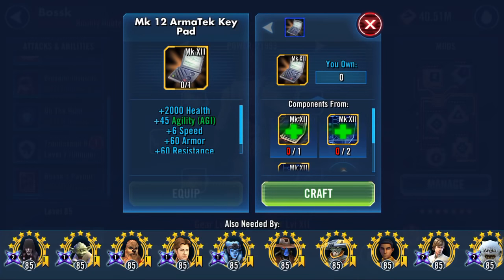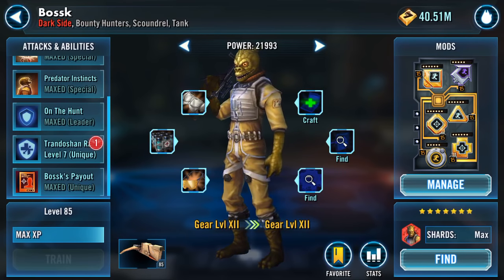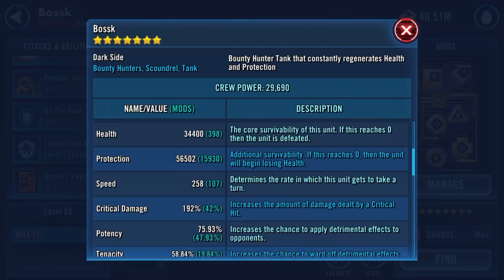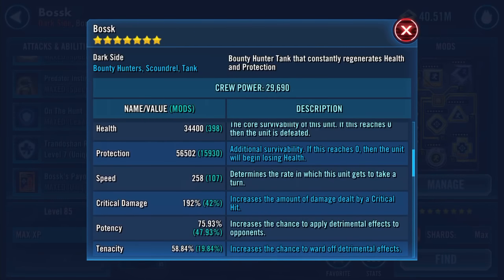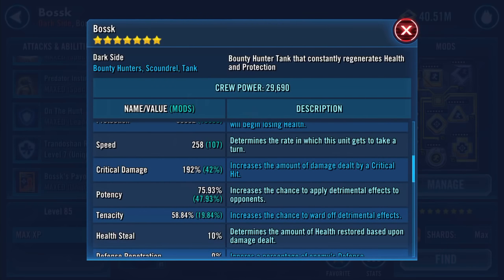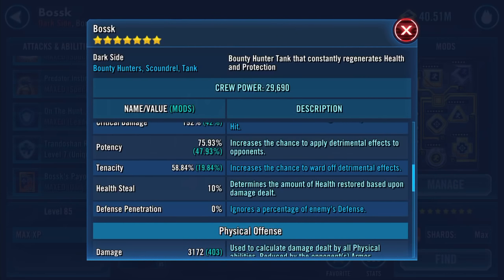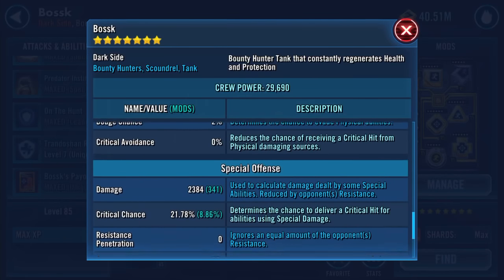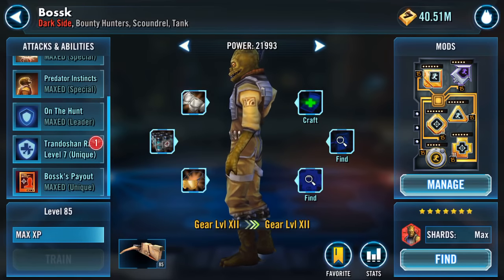The gear piece is one of the Gear 12 Plus pieces — it's going to give 2,000 health, 45 agility, 6 speed, 60 armor, and 60 resistance. Currently Bosk has 34,400 health, 56,502 protection, and 258 speed — so he's not the quickest but not too sluggish either. 192% crit damage, 75.93% potency, and 101 armor pen. His armor is 40.06%.